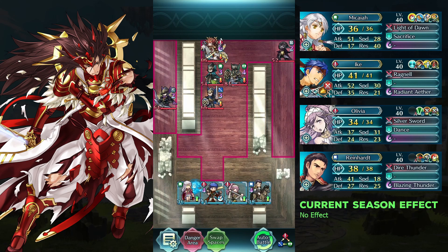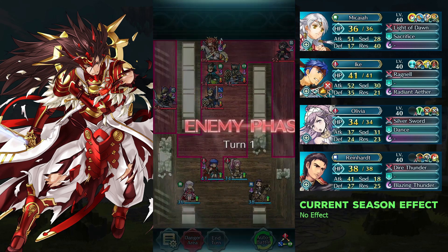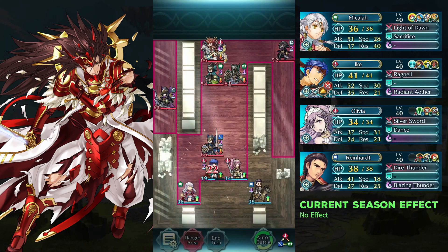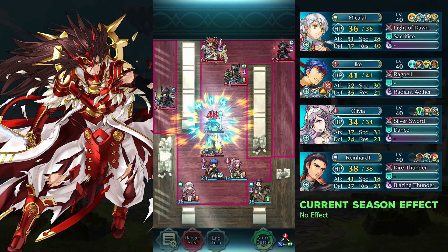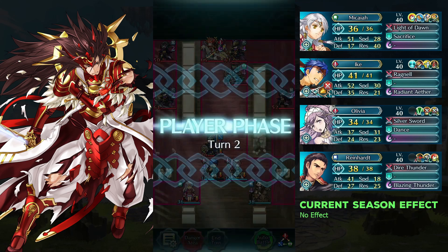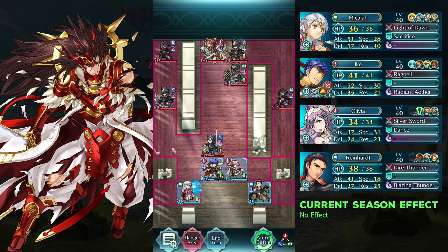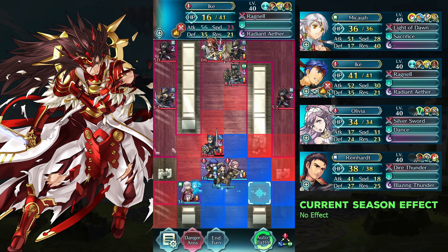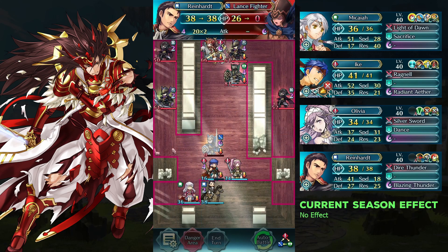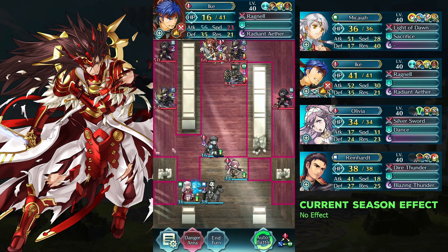Move Ike and Olivia up 1 space. Defeat the lance fighter with Wildheart. Move Ike up 1 space and heal him with Makaya.